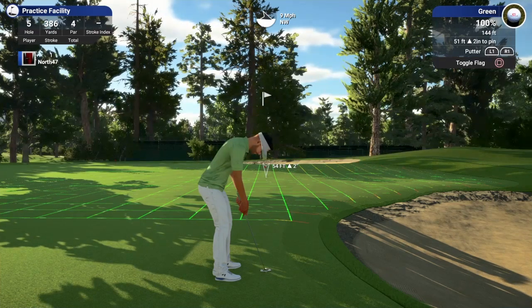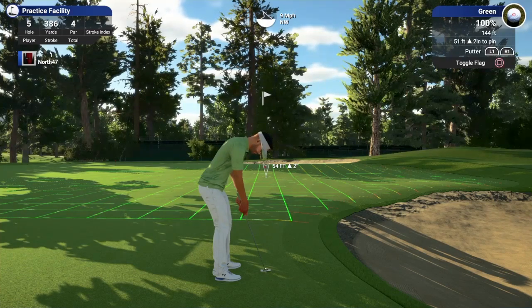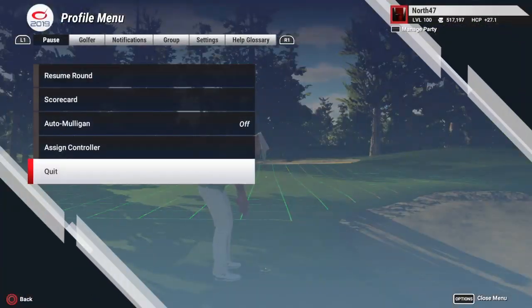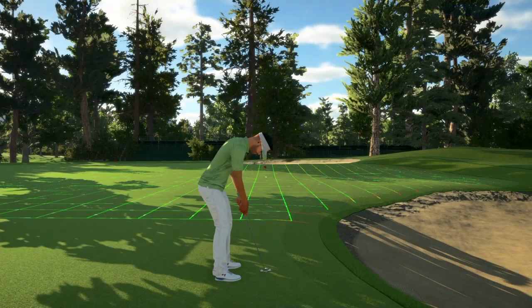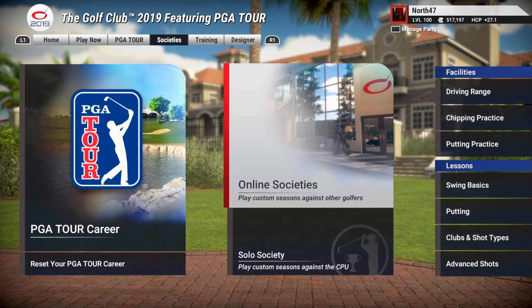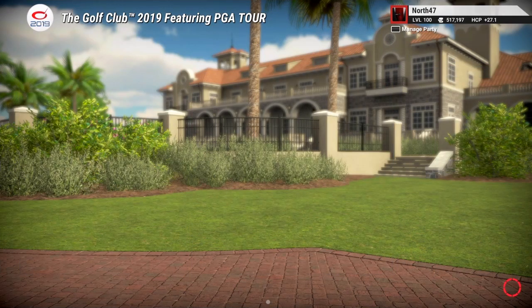If you notice up in the top right, underneath 'green' and '100%' you'll see 144 feet — that's the green speed. That's always going to be the 100% default green speed for the practice facility. So keep 144 in mind for the green speed as we head back out to the main menu.